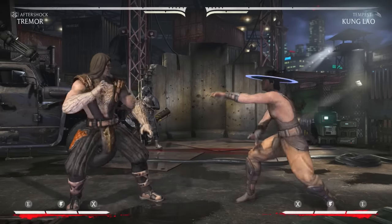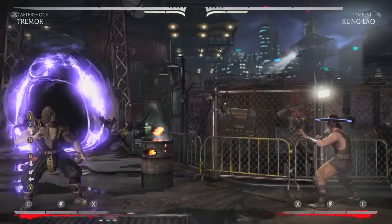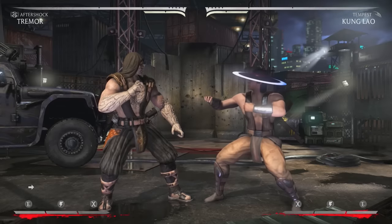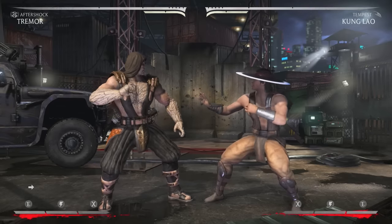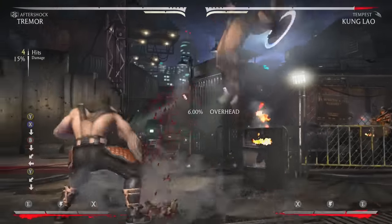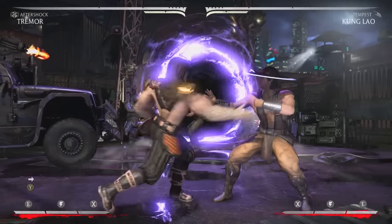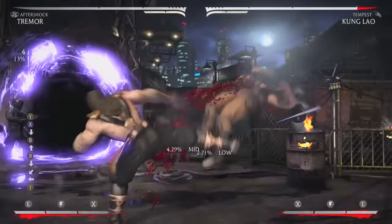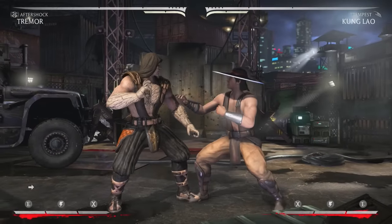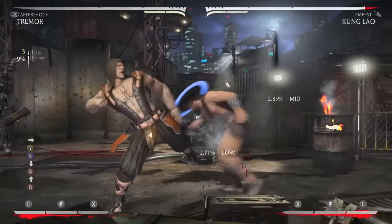A string people like for pressure is two-one-down four-up four into straight punch, which has no gaps, so your opponent cannot armor reversal through it. The predictable online option is two-one-down four into overhead punch, which you can easily react to and armor through. If you want to pressure, do the full string into straight punch — it does good chip, builds meter, and has no gaps.